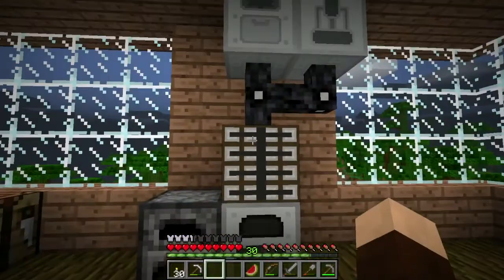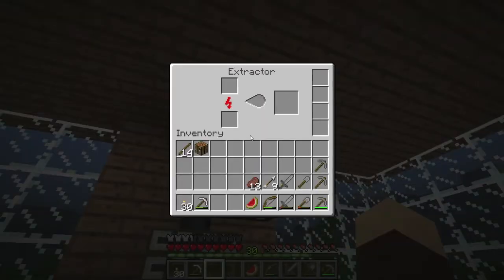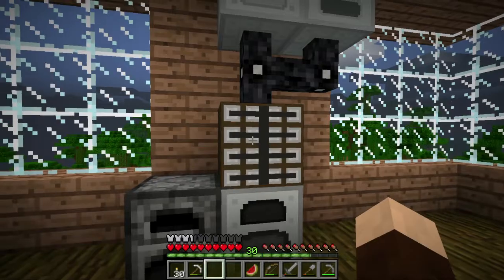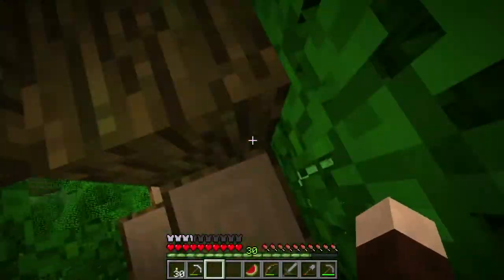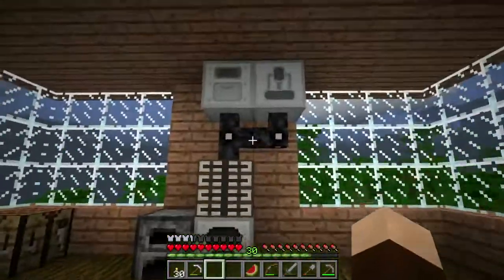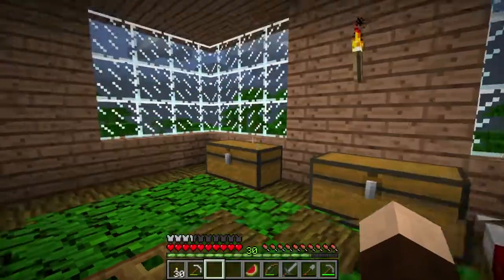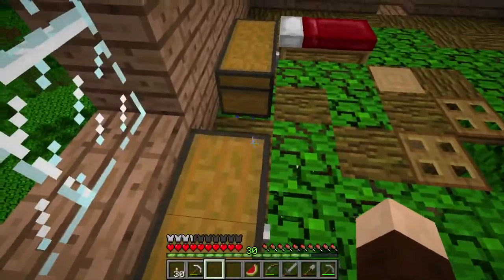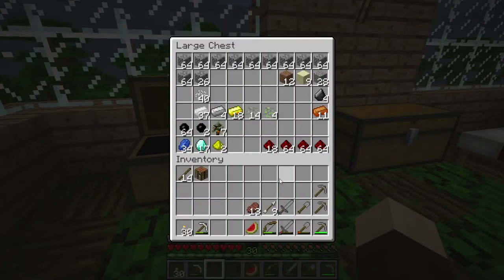So far all I've got is a regular generator and the bat box, and then the Macerator and the Extractor. It is vastly different though — first of all, it now puts the armor right there in the UI so if it's chargeable armor, you don't have to take it off and put it in your inventory. Also, this is tin cable, which is now the low voltage, not the ultra-low. Copper is medium voltage, gold is high voltage, and glass fiber is the ultra-high. They've also changed the appearance — now it makes crushed tin ore instead of dust.